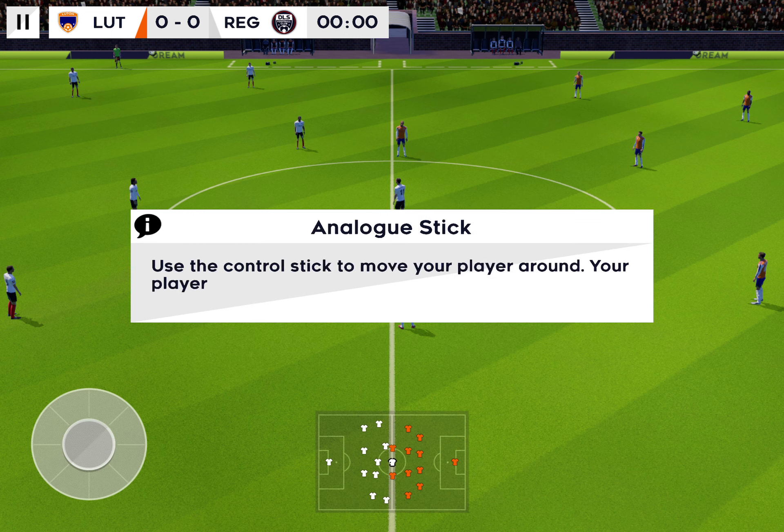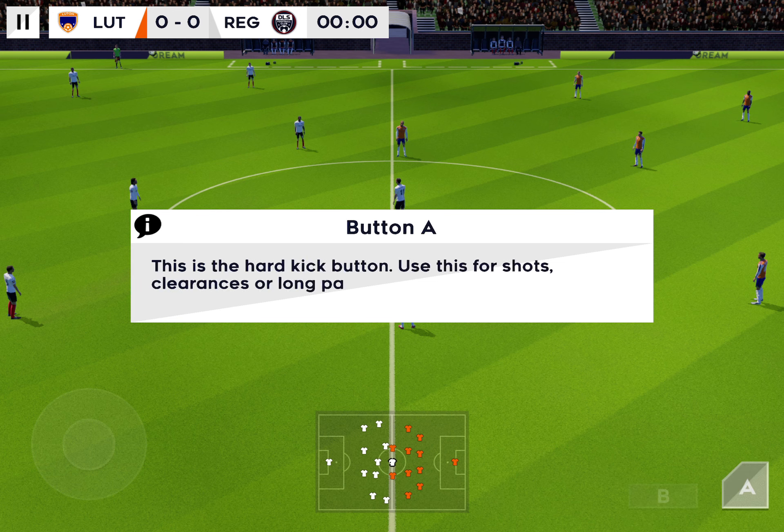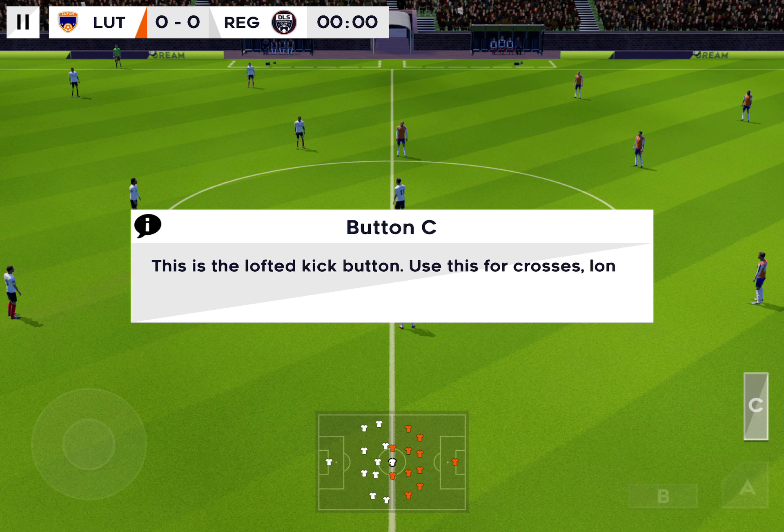Use the control stick to move your player around. This is the low kick button. This is the hard kick button. Use this. This is the lofted kick button. Use it.